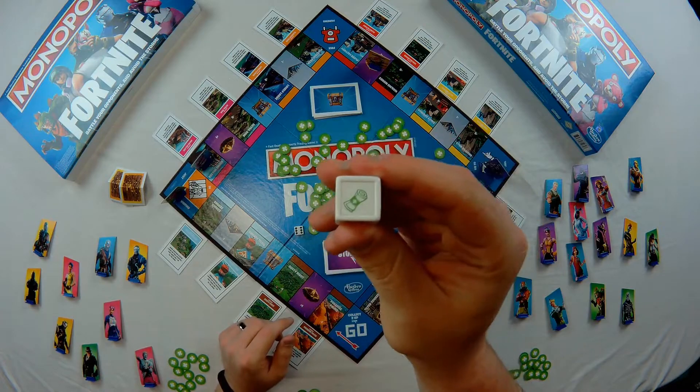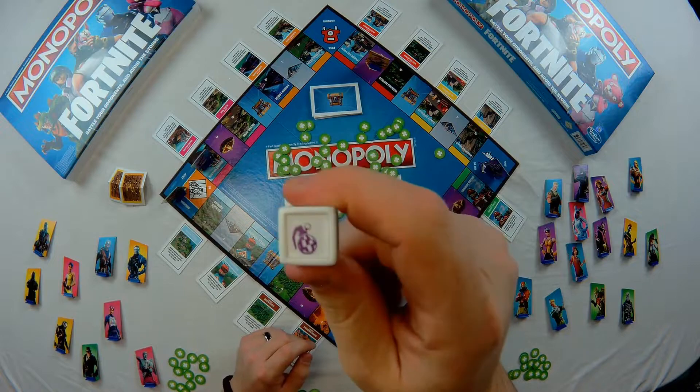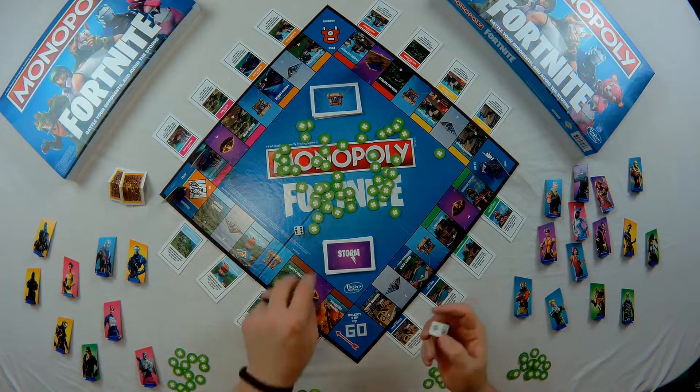The next symbol is heal, which lets you heal for two hit points. Then there is Boogie Bomb — it destroys every wall on the board, and every other player besides you loses one hit point. Those are the four different symbols on the die.